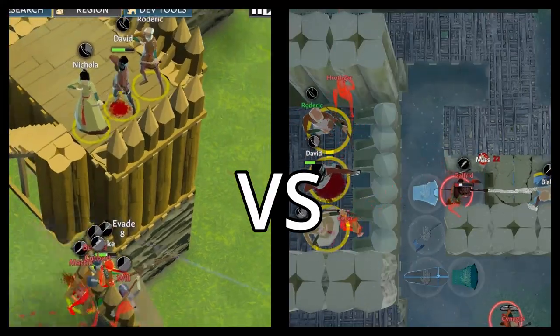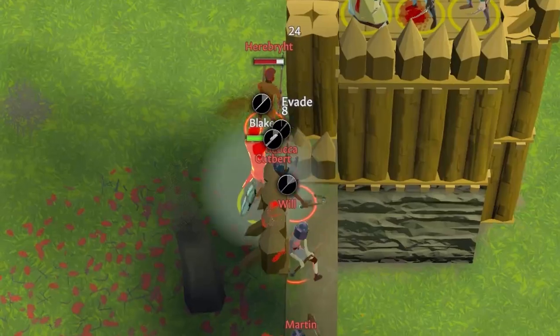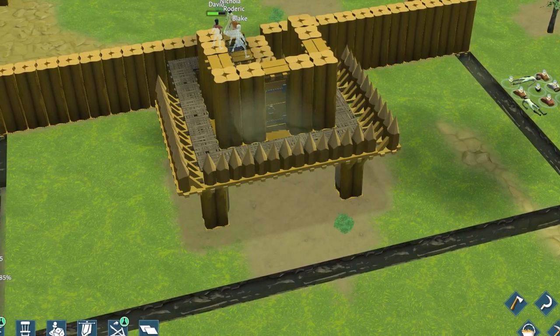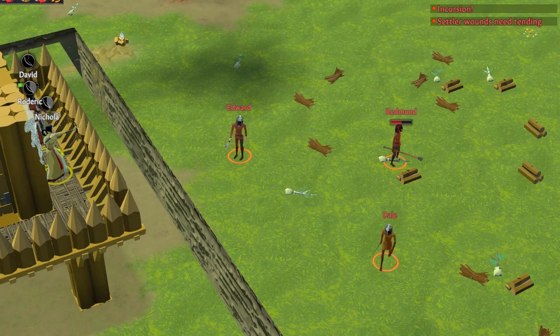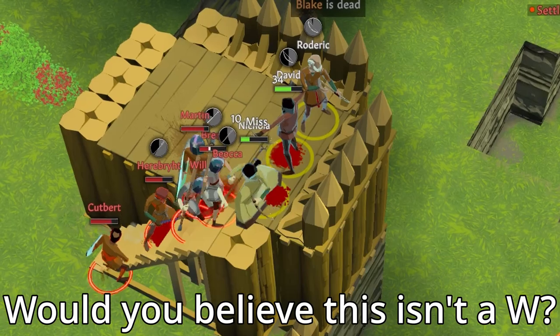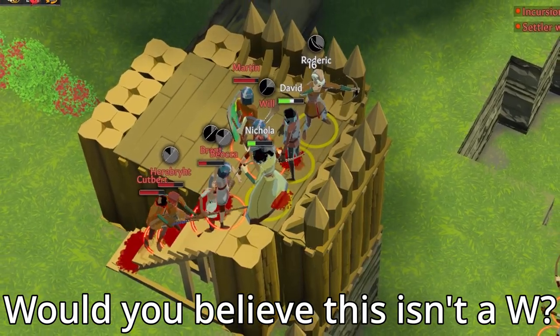The first part of that is a complete setup. Being outnumbered early on means that you can't afford to take fair fights. I'm not talking about abusing the AI using unpassable motes or walling them off, which I avoid doing because it's just not that fun for me. I'm referring to making sure that your villagers are always doing more damage to them than they are to you.